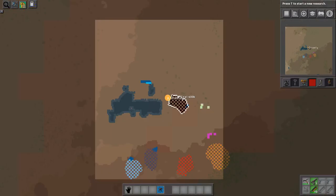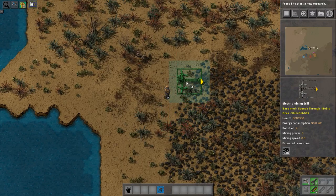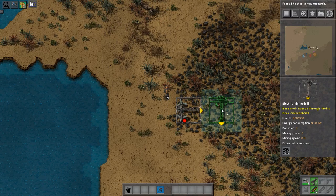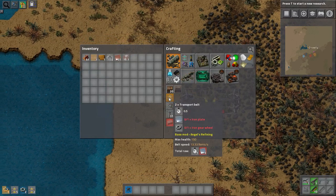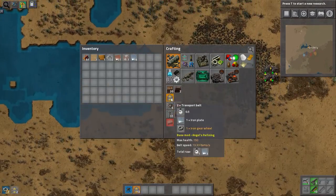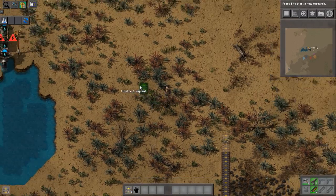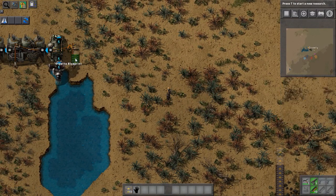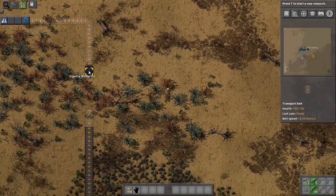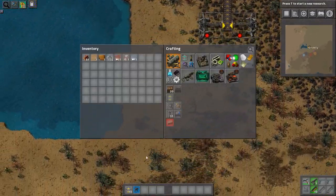How much coal is this? 400 thousand — so yeah. Let's just put it over here for now, and I will need transport belts. It will look like this and I still need a lot more transport belts.